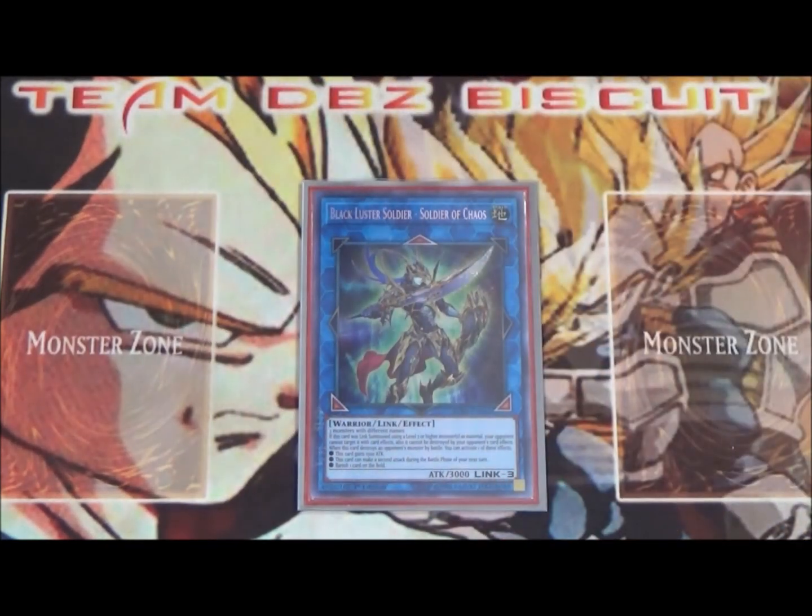Running one Black Luster Soldier — Soldier of Chaos. This is just making sure we have another big beater where we can put some extra protection on, and if push comes to shove, get that double attack or banish action.